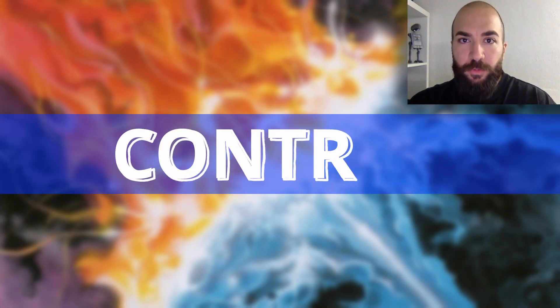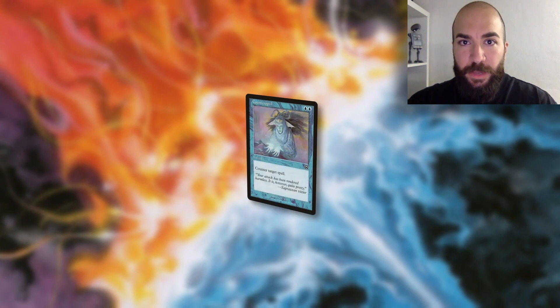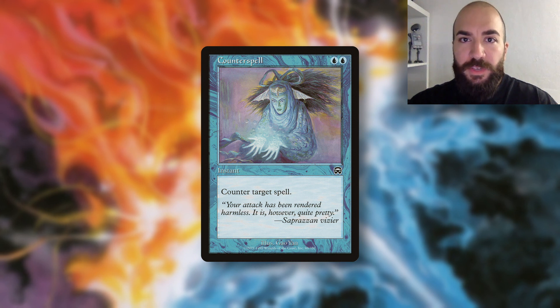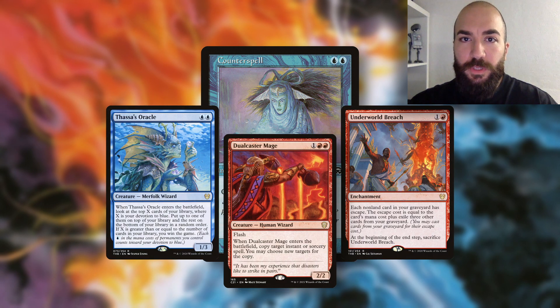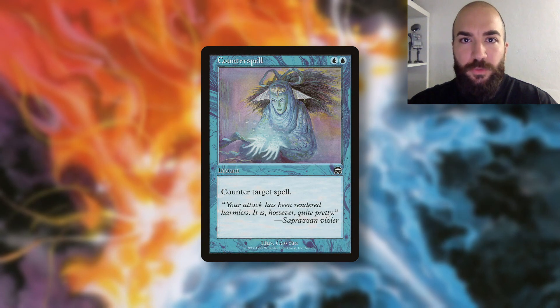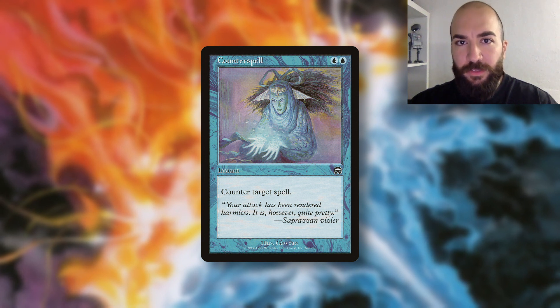Control decks get their name from controlling the game. You all know control from other formats, but control in CDH is very different than control in 1v1 formats. You have three opponents. You can't just spam counterspells and expect to control the game this way, because you are not trading cards one for one. Together, your opponents have a 3-to-1 card advantage, and this will eventually let you run out of resources. The regular 1v1 approach is a losing battle in CDH, so CDH control has some different angles.